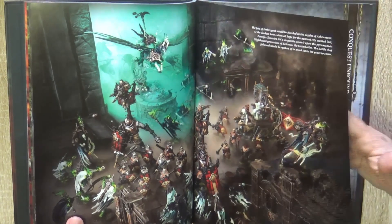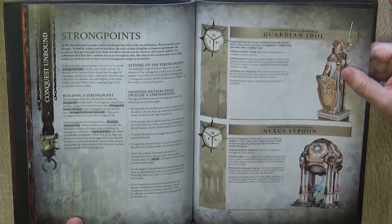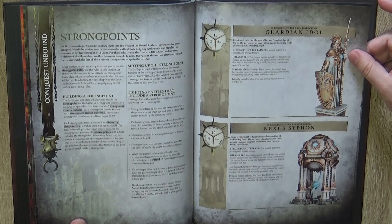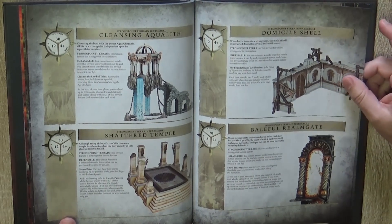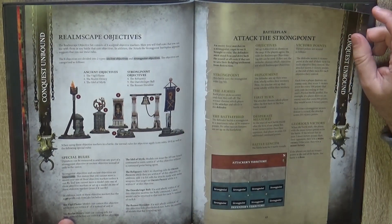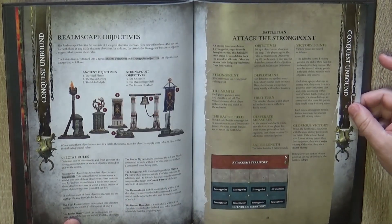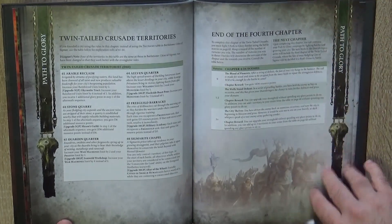Then we have the battle with the ghosts and the different rules. You have rules for different types of terrain — they've now put woods in this terrain section. The Bell from the Realm Gate is interesting because I have some of those terrain pieces, so that's going to be useful for me. Then we have realm escape objects, which are mainly objectives, and then a battle plan called Attack the Stone.